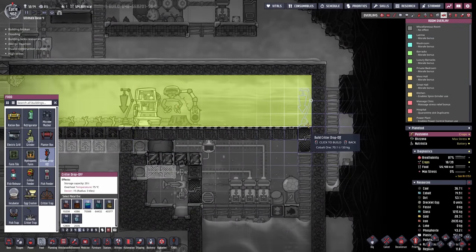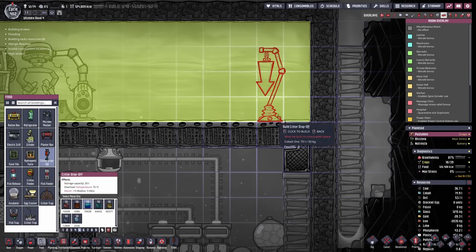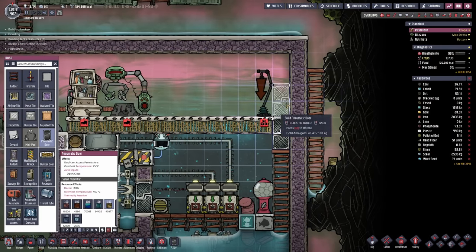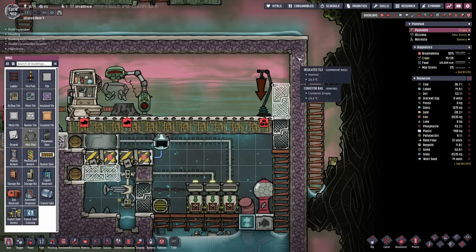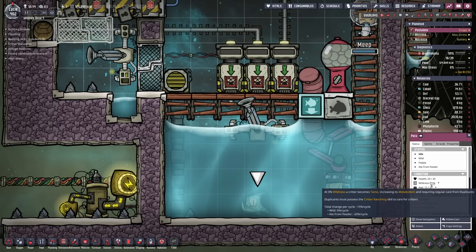Let me move this critter drop-off point over here. Now the stable is officially too large - we will have to make it smaller, but this will make things look even better. By the way, looking at the pacu, the wildness went down to 71%.